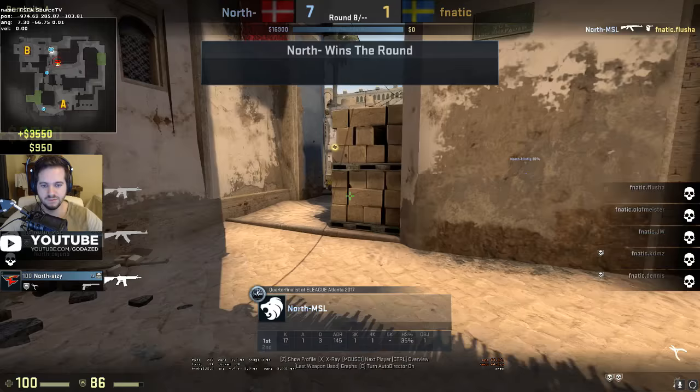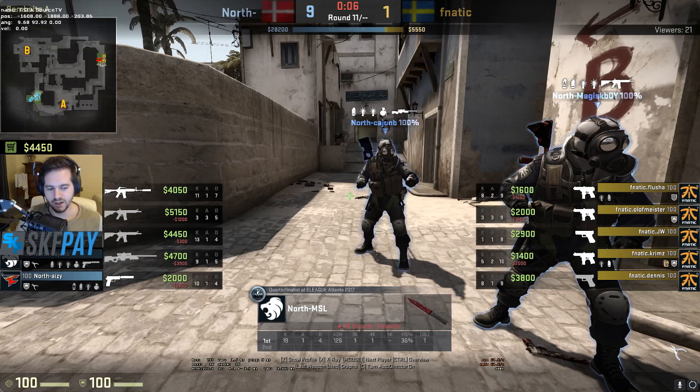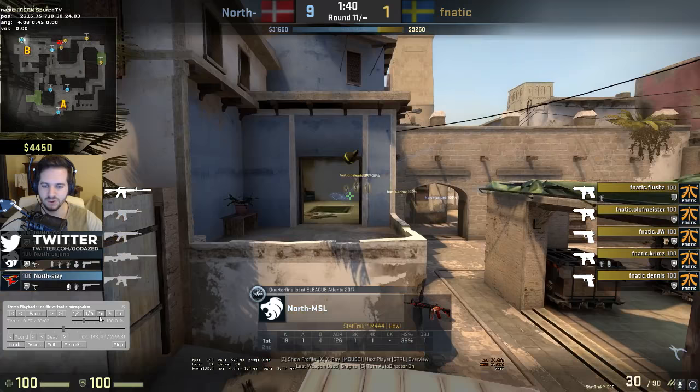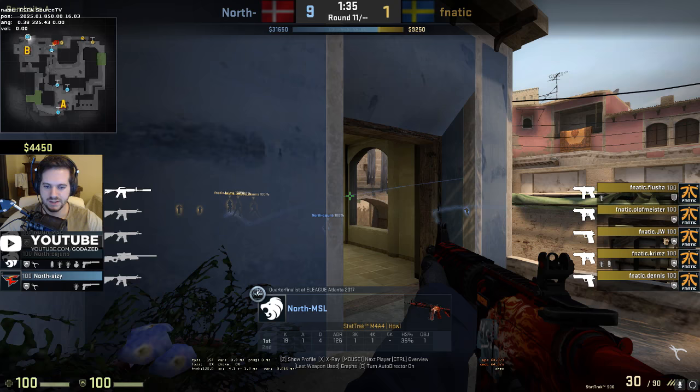Now we're going to look at a misplay from MSL - one thing he's not doing here is recognizing what's going on with the other side of the map. This is a chaotic situation. He throws a pre-smoke but look at the other side of the map - no noise from Ts, and four guys just rush B right away, throwing two flashes - one over, one through the smoke - and jump through it. On Mirage, if no noise is made on the other side of the map and nobody's peeking mid, very often it's going to be a B execute or contact B.